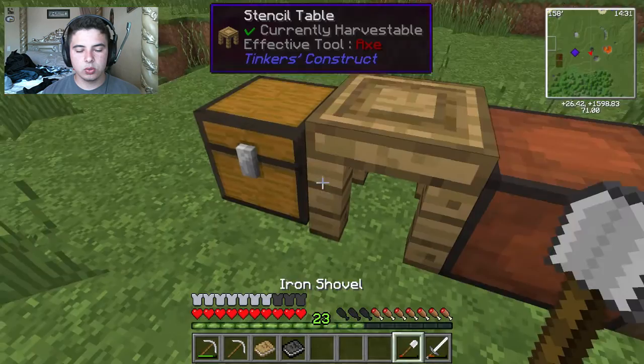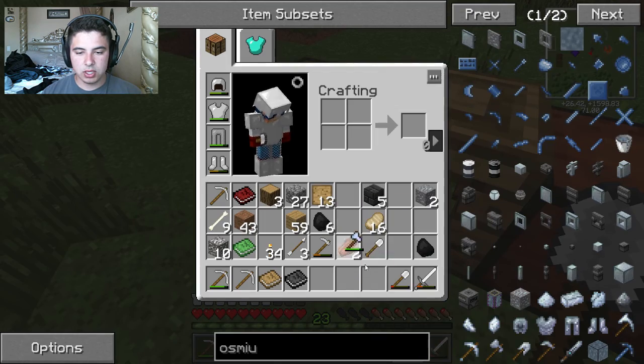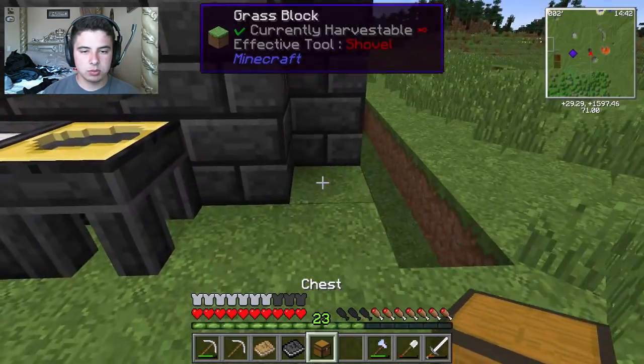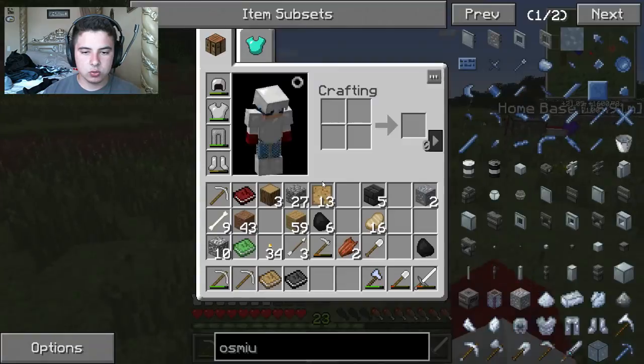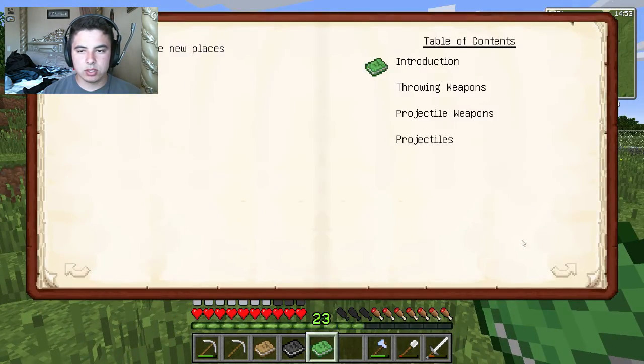Okay, so we don't even need this. No, we'll need this for the resources, but where's my pick? There you go. Let's take this chest, let's put it over here, right there. And then we need — what else do we need? I think that was it. We have tinkers weaponry. That's dope, that's what I want to see.